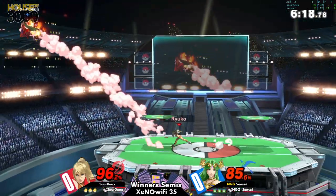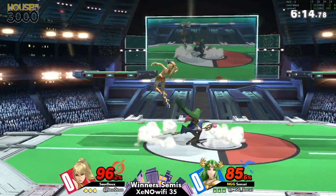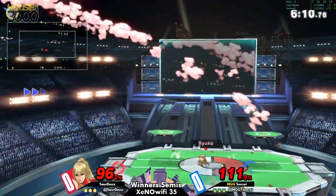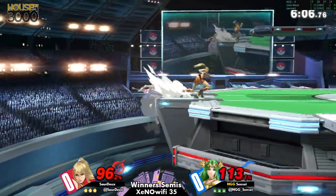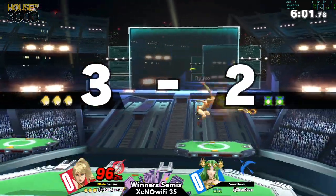Like at 80% or 70%, you're in that percentage range for a lot of Palu's kill setups. I think a big part of it too is the ability to box with ZSS. Zelda's neutral tools are pretty limited.